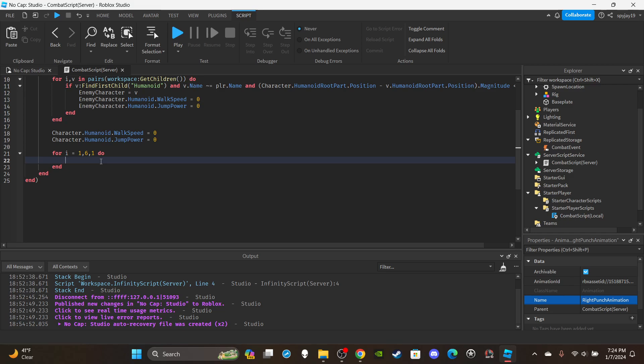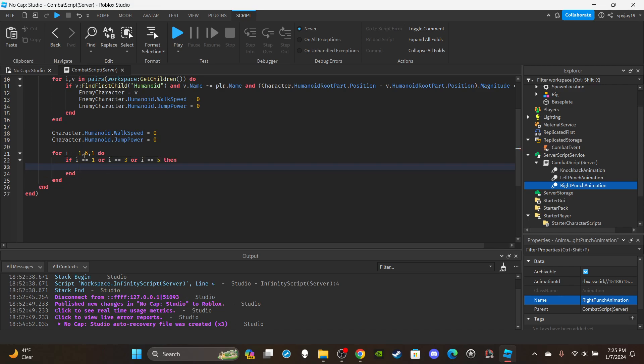We have three animations: left punch, right punch, and knockback. To determine which to play, odd numbers trigger left punch and even numbers trigger right punch. So write: if i == 1 or i == 3 or i == 5. If your loop goes higher, keep adding the odd numbers; if it's shorter, remove the ones you don't need.